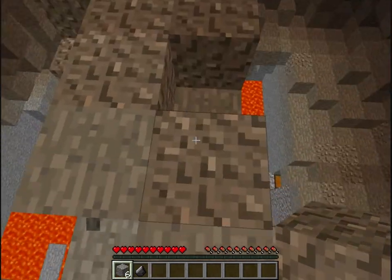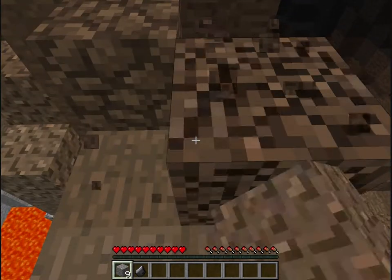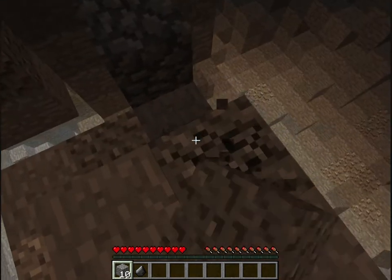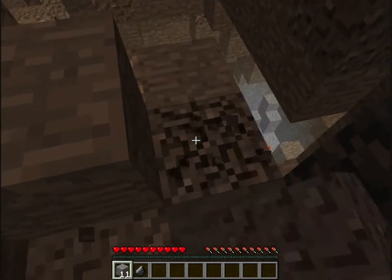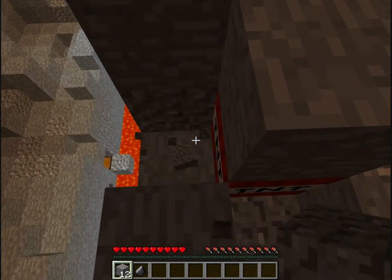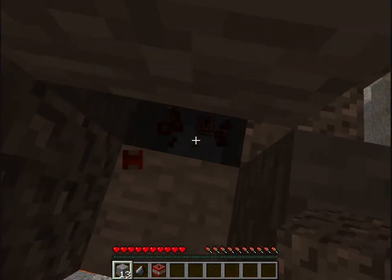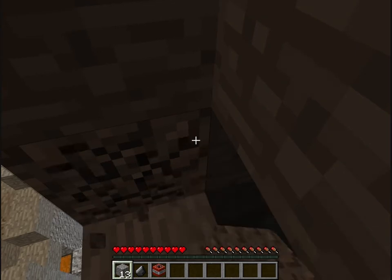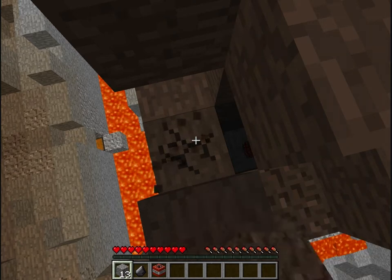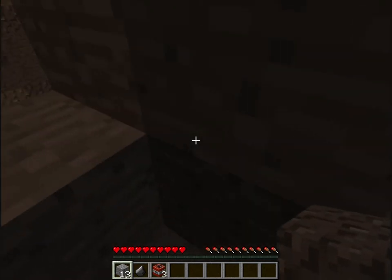I'm guessing this map wasn't supposed to be played on 1.6 — I don't think so, it was made like a year or two ago. The zombies are like dicks and the damn skeletons are assholes. It's funny how the creeper used to be the most feared thing in the game. TNT — probably from one of the pressure plates. Another TNT. I'm gonna put a chest in here and put some stuff in it.